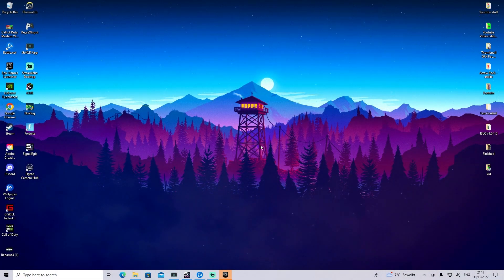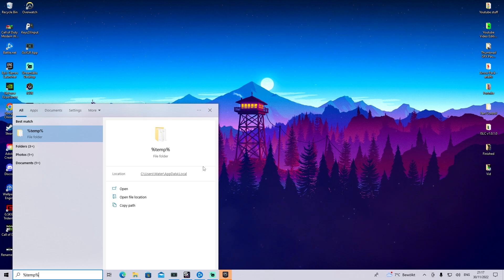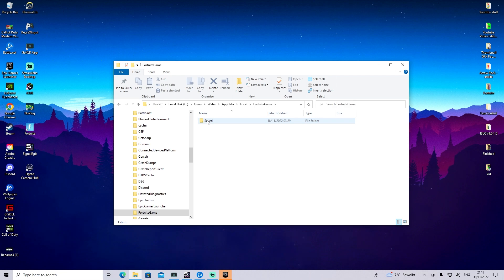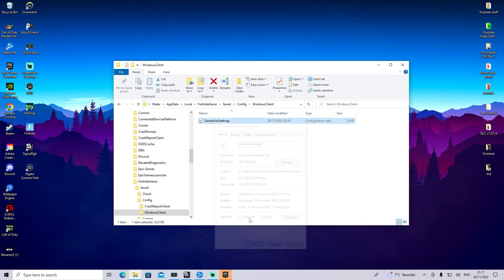If you want to get your hands on the stretch resolution, simply go into your Windows search bar, type in 'presenter' and open up the first file. Then click onto Local, press F1R keyboard for Fortnite, click onto it, then onto Save Config Windows Client — and there we have the current GameUserSettings. Before you change anything, always make sure that the attribute Read Only is unchecked.